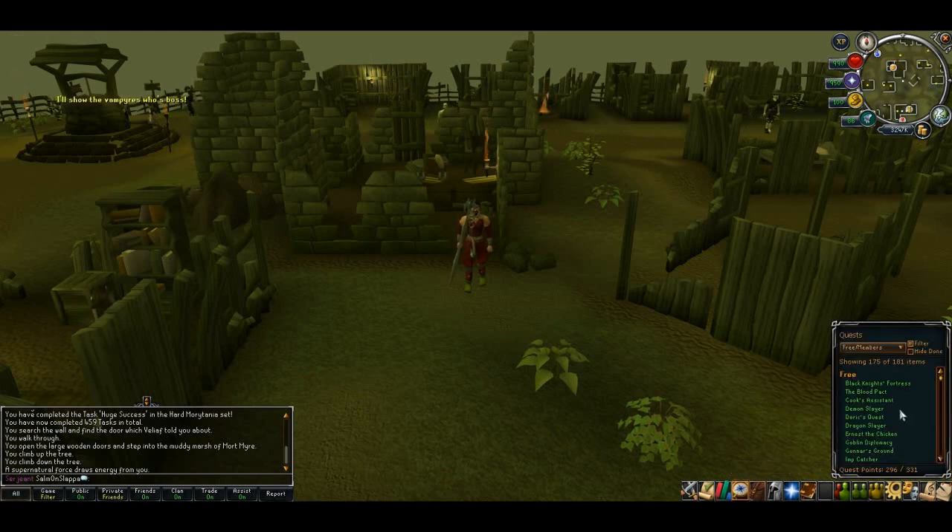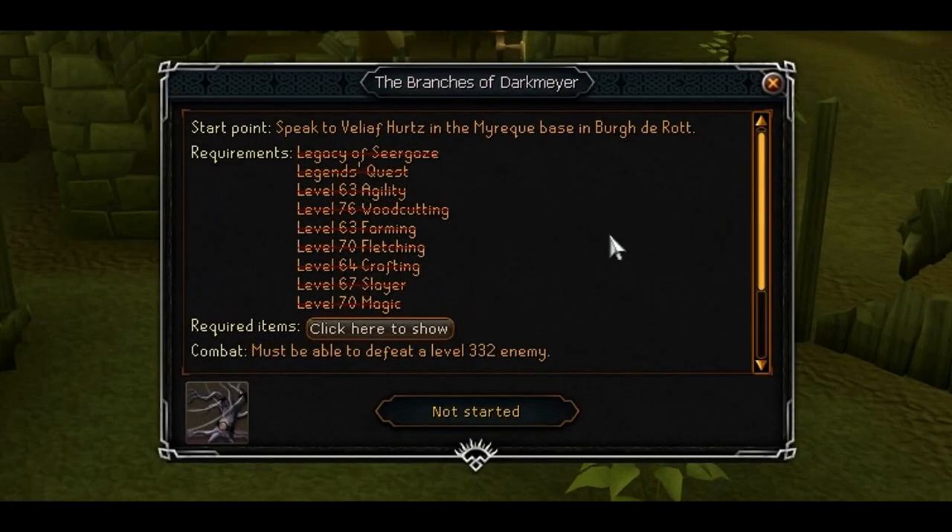Let's have a little look at the actual prerequisites. To do Branches of Darkmire you need to have completed Legacy of Seagaze, the Legends Quest, and you need 63 agility, 76 woodcutting, 63 farming, 70 fletching, 64 crafting, 67 slayer and 70 magic.